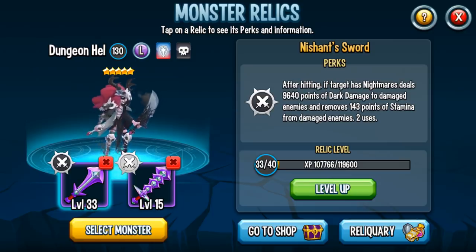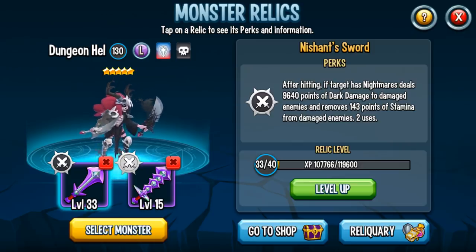Nish's Sword — we're all familiar with this. After hitting the target who has Nightmares, this will deal at the current level 9,640 points of dark damage to the damaged enemy and also removes 143 points of stamina. It has 2 uses. And Hal Gudin herself can actually apply Nightmares to all of the enemy monsters, so it's an automatic activation.